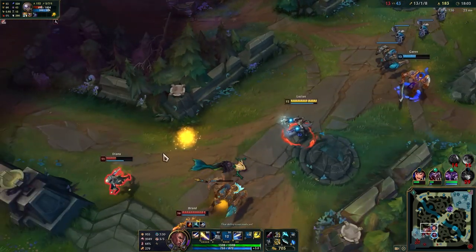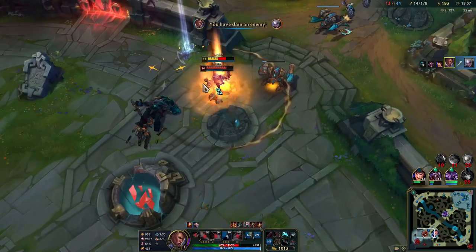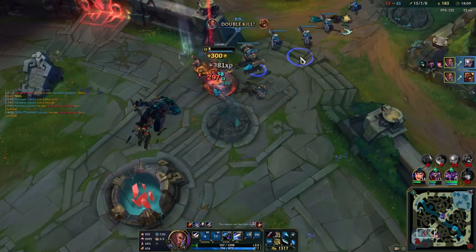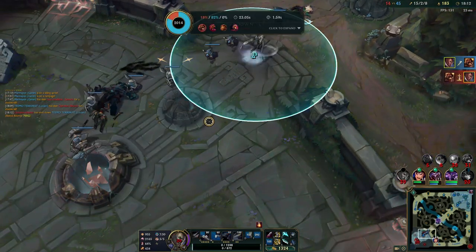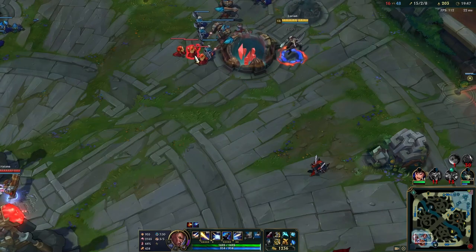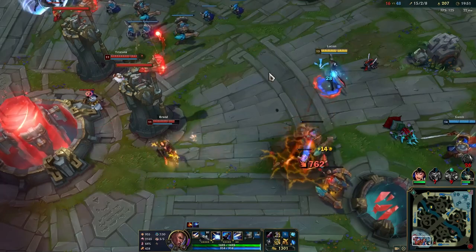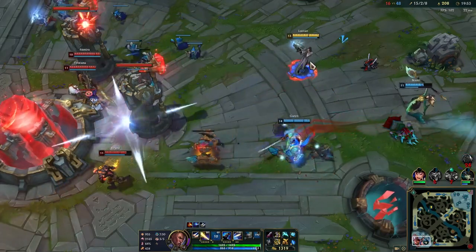Lucian works best when paired with supports that give him easy passive-empowered attacks. Supports that provide heals and shields such as Nami, Sona, and Yuumi will enable him to deal far more burst and DPS than he would with other supports, and the lower the cooldown on the empowering abilities, the better. Besides that, there's nothing you particularly want to avoid in terms of supports — you just want to make sure you're playing with enchanter supports as much as possible, especially those mentioned.